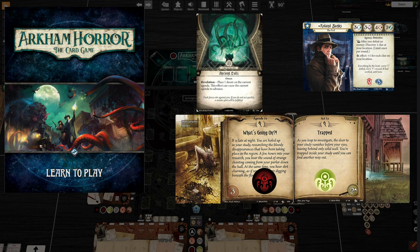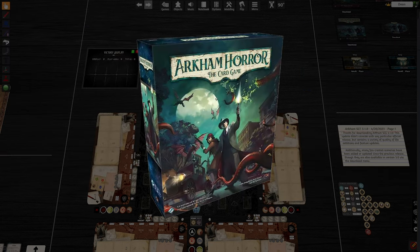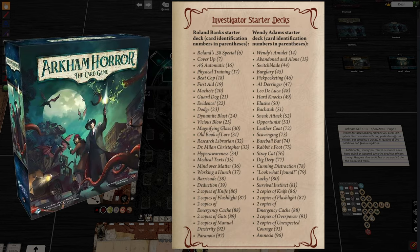If you're a beginner to Arkham Horror the card game, number one, you don't even know how to play, let alone building a deck. Building a deck is more of an advanced concept, so we're not going to really get into deck building. This tutorial will assume that you have the revised core set, and within the revised core set you can have a starter deck constructed with explicit instructions on what cards are supposed to be in that deck based on a list given to you inside the how-to-play guide.